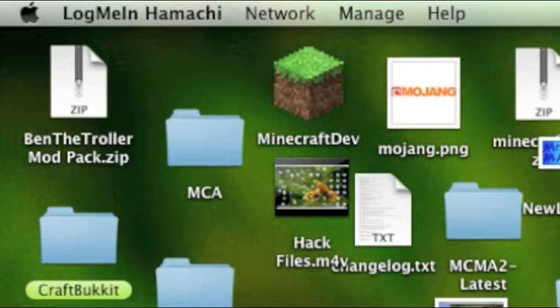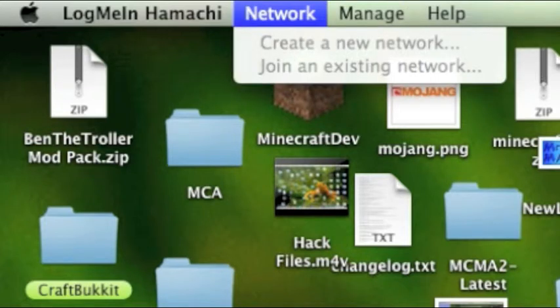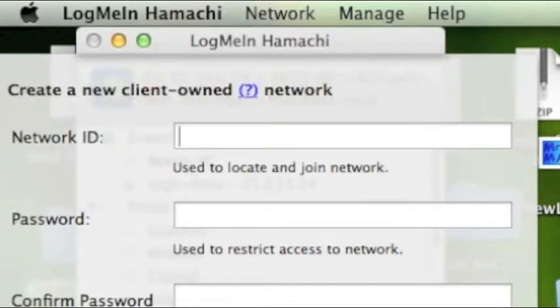Here is how you use Hamachi. First you go up to Network — this is on Mac — and click 'Join an existing network.' The network name is Greencraft and the password is pretty much gotten to three, as results can be 'lolz.'